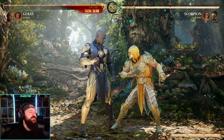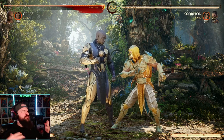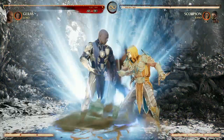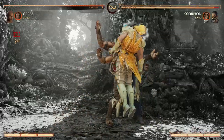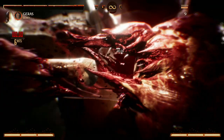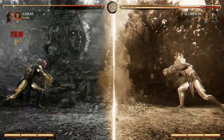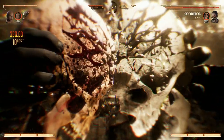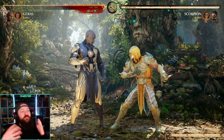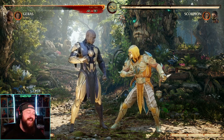Geras has probably got one of the best fatal blows. Just the aesthetic of the character — the time master, keeper of time for infinite eons — they really put that into his fatal blow and it's just stunning. Any fatal blow that literally takes you away from the fight and does a very unique animation, I classify as one of the best, and Geras's definitely qualifies. It's so sick.